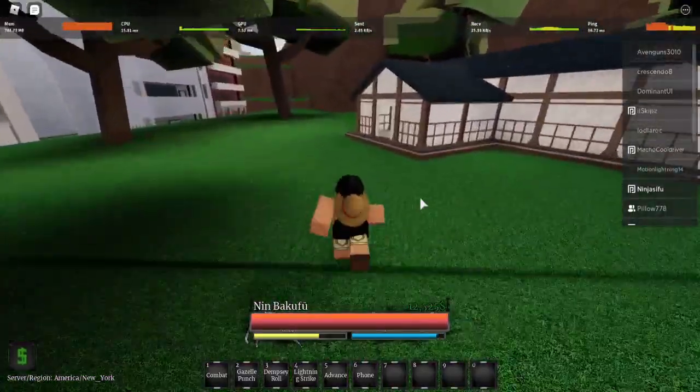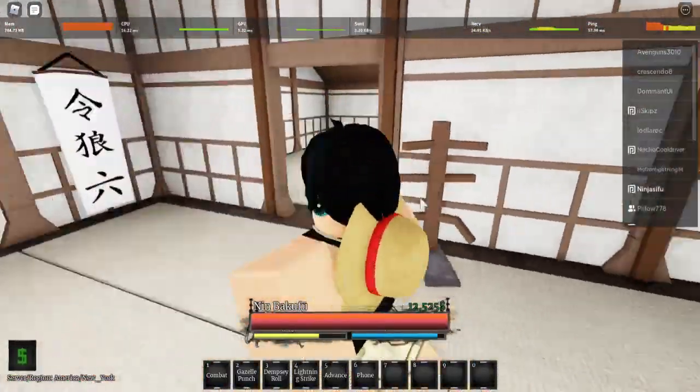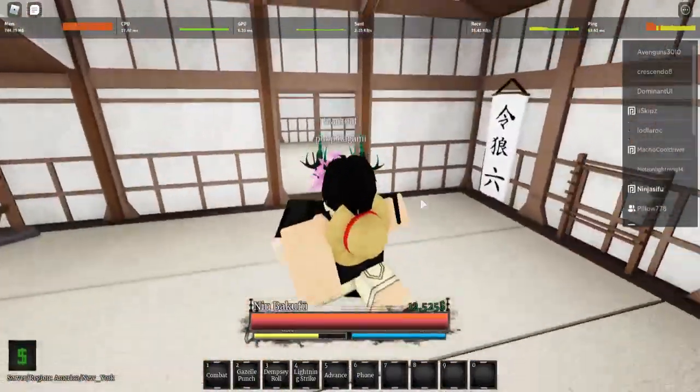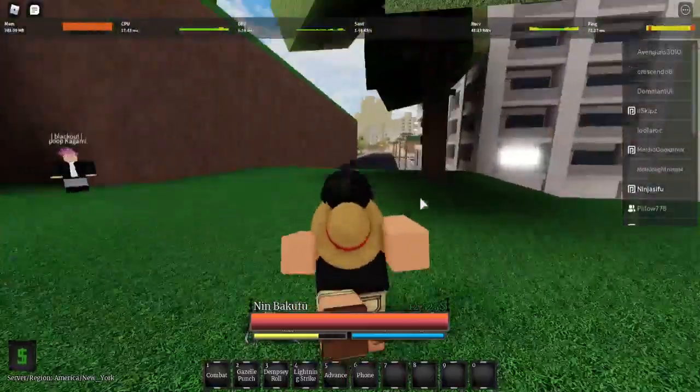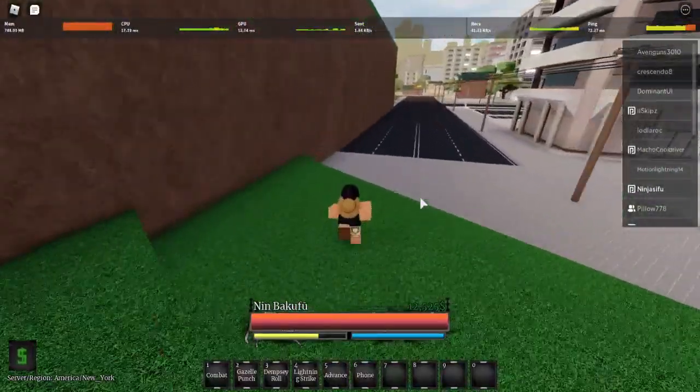Like every beginning of the hour — Advanced, Lightning Strike, all those styles — he's supposed to spawn inside this dojo. You give the Ancient Samurai Book to him and then he'll give you a kendo stick.